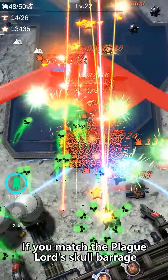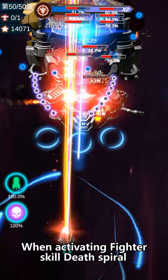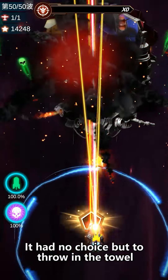If you equip the Plague Lord Skull Barrage, that's a battlefield killer. Even against epic bosses — when activating the fighter's skill death spiral, a volley of Skull Barrage tracking strikes leaves enemies with no choice but to throw in the towel.